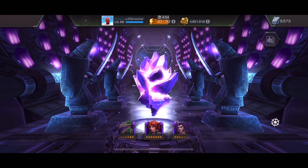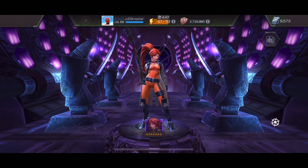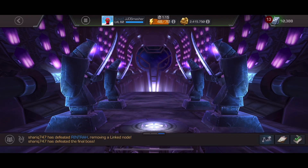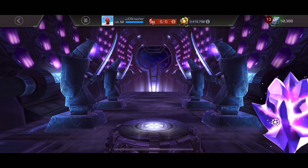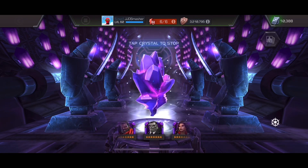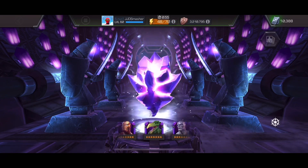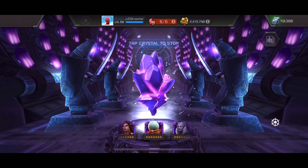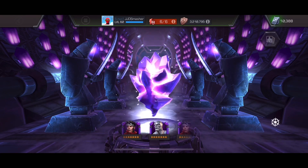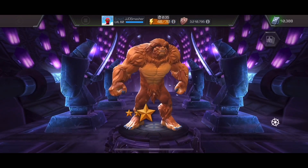I'm waiting to see if any of my seven stars are going to be good for Necropolis, and I'll take that champion up to rank two. There's Elsa Bloodstone. So far we've had Mantis, Hulk, and Elsa Bloodstone. Mantis I don't use much, but sometimes when there's the special attack two node that boosts SP2 damage, she's unreal. Hulk I use all the time — in alliance war, he's amazing. Elsa Bloodstone, a lot of people don't like her, but I think she's amazing.